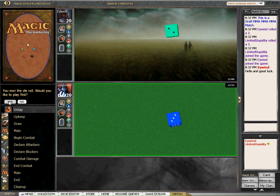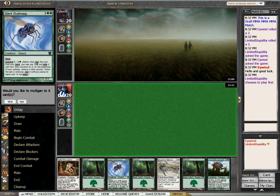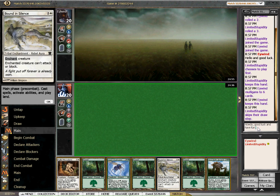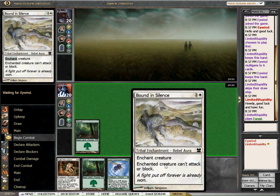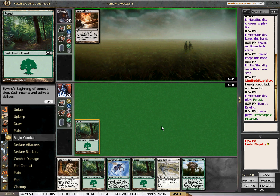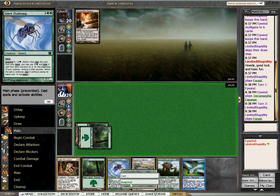All right, here we are in round number three. We will play first. I will keep this hand — it's a little bit ambitious, I guess. We do have Dusk Wasp on turn two suspended. Not mulliganing has been working out for me. It's not that bad if we don't play this for a while. We've got eight ways we can draw into white mana, though we might have to draw into blue mana instead.